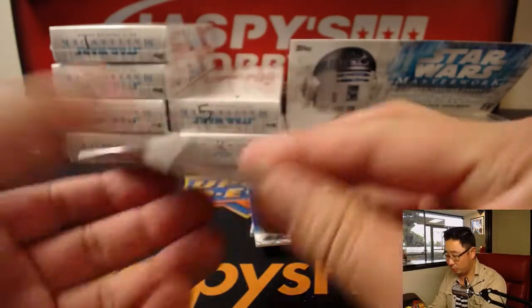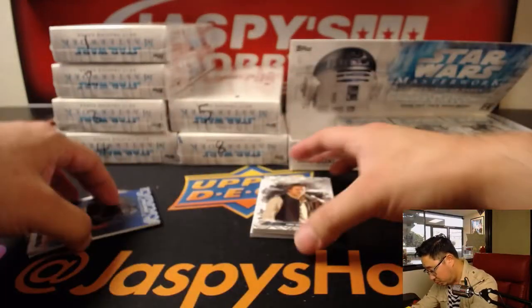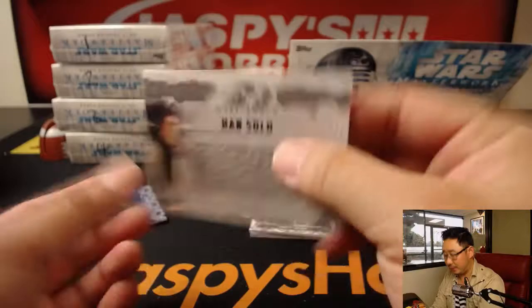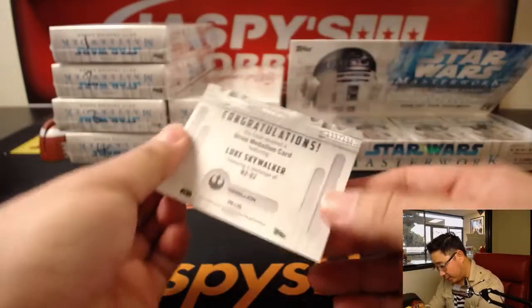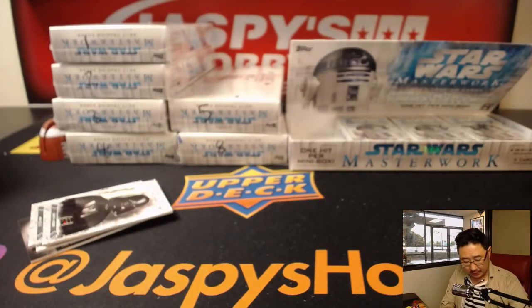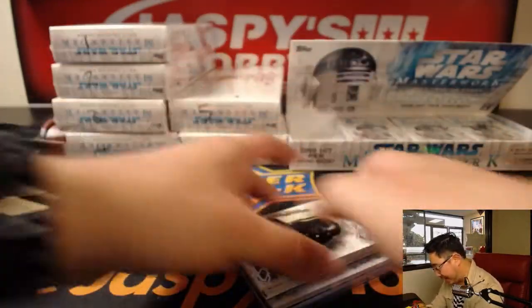There you go — the Rebellion's Bright New Hope. There's a Death Trooper. There's Han Solo — I love the Han Solo, the Harrison Ford finger point, I like to do that. There's Han Solo. Darth Vader, and it looks like a medallion card out of 150. Nice Luke Skywalker and an R2-D2 medallion. Nice one, John M, with pack 1.